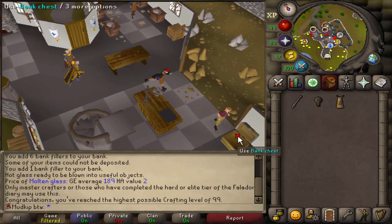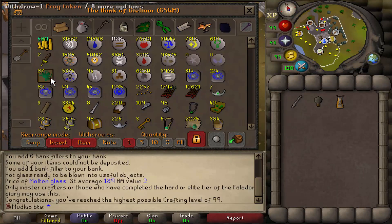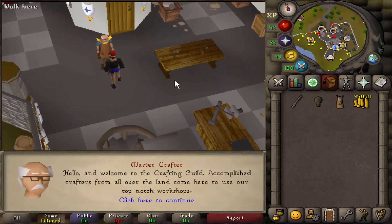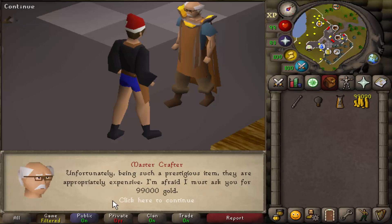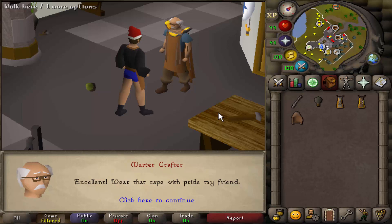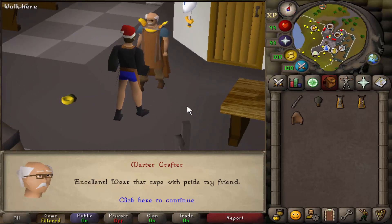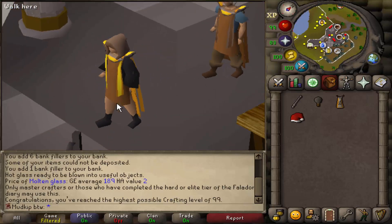Such a great skill cape to have — may not be the prettiest but it's a very nice one to have. We have 99 crafting now so we should be able to use the bank chest here — yes we can! I'll take out our 99k and take that over to the master crafter. Here we go — 99k and we got one of the most useful skill capes in the game. The crafting skill cape, the construction skill cape, the magic skill cape — all very very useful. Let's put it on and do the emotes.